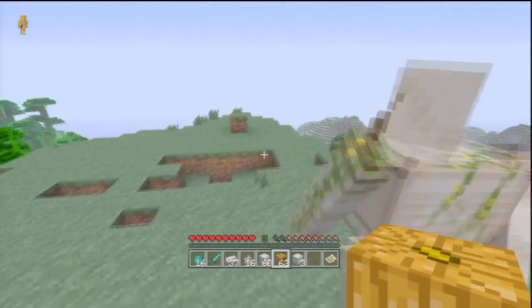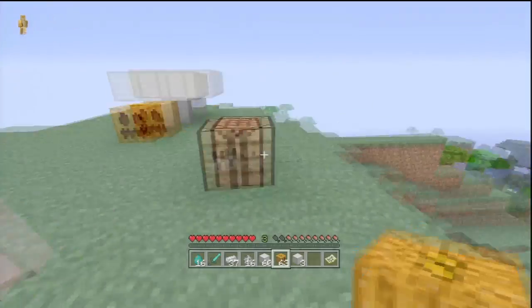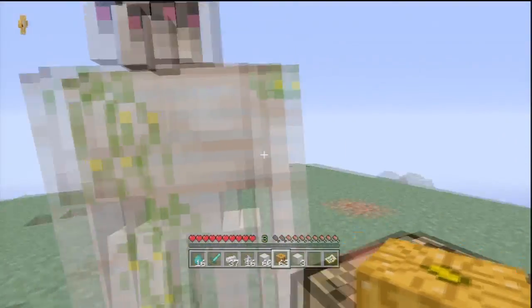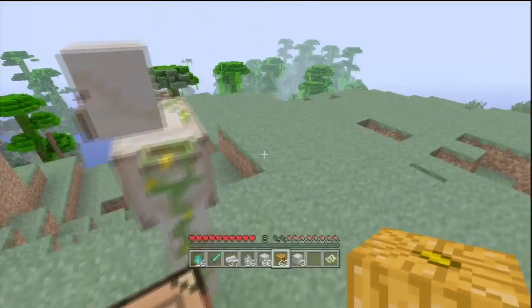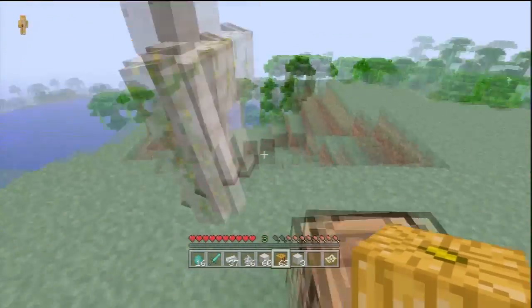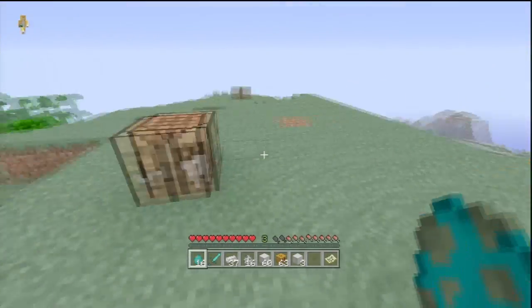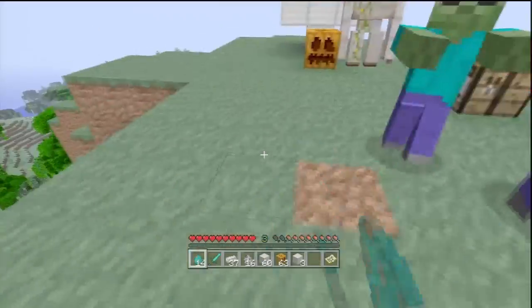You'll now have an Iron Golem. These are ridiculously powerful mobs with extreme health — I'll show you in a minute how much health they have. Any hostile mob that comes near them they'll completely destroy. Let's show with ten zombies coming towards me — he just goes in there and completely throws them away. One-hit kills them. It's pretty ridiculous.